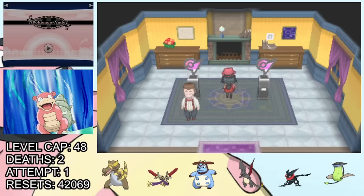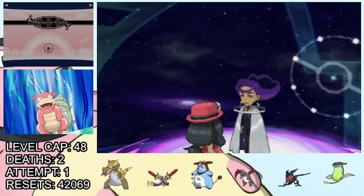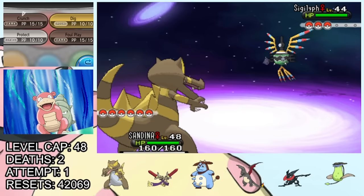From here we head into the 7th gym — and whoa, I don't know what was in that tea. We do manage to navigate this extraplanar world and find the gym leader, Olympia, who specializes in Psychic types. And from the looks of this gym, is Psychic herself.